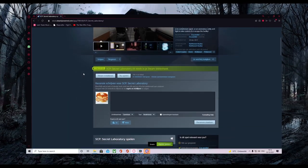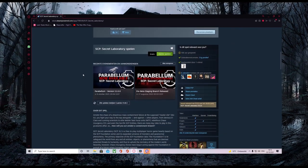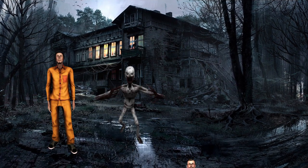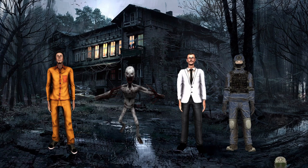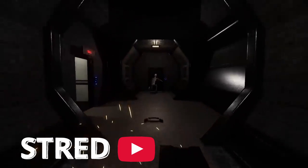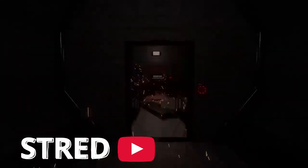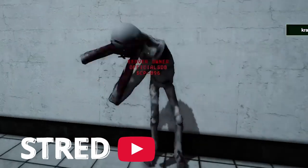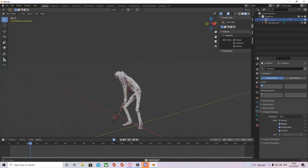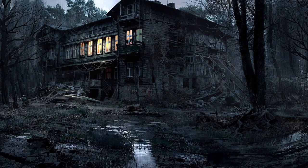SCP Secret Laboratory is a first-person multiplayer game based on SCP Containment Breach. Players can spawn as D-Class, SCPs, Facility Personnel, MTF, and Chaos Insurgency. SCP 096 was also featured here, but less scary. This model made SCP 096 look smaller — about the size of a human — but in reality, SCP 096 is supposed to be much bigger than a human.